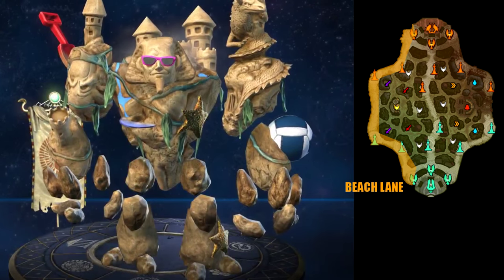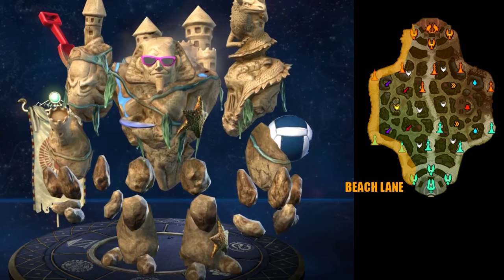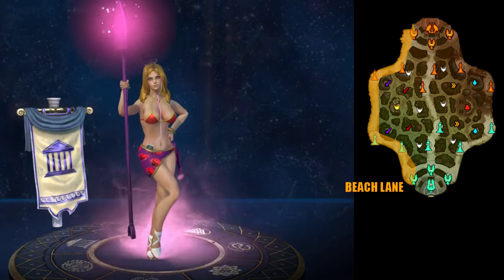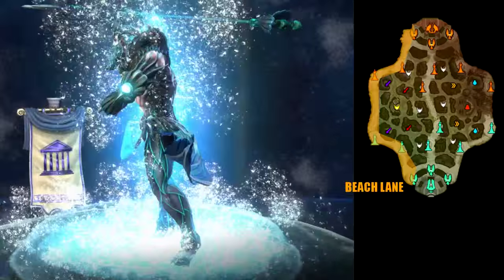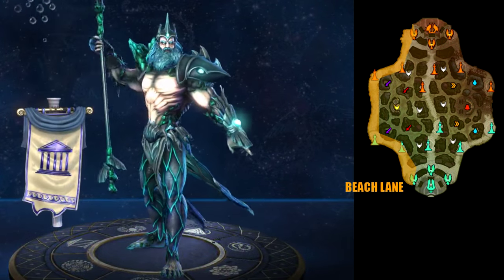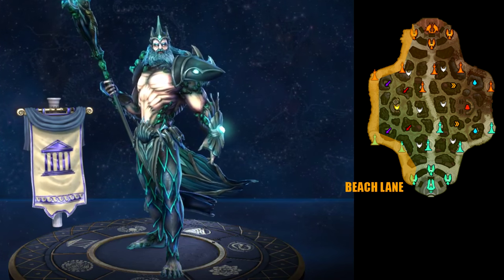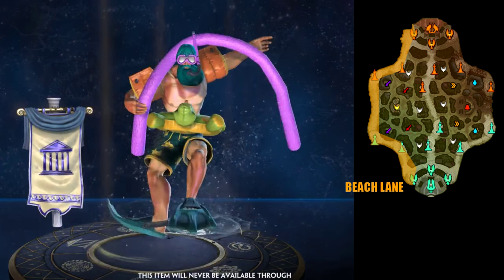Coming back to the beach lane, there are two types of guards you want to play there: beach guards or water guards. Here are some examples aside from Gap: Hercules, Aphrodite, Hebro, and most notably Poseidon. Poseidon is special here because he has two different type cards that can help him on the beach lane. You can either go for the standard water type Poseidon, or you can go for poolside and have a beach type instead, depending on the effectiveness you want against your enemy.